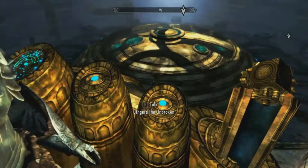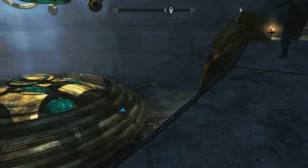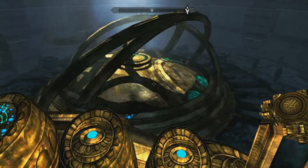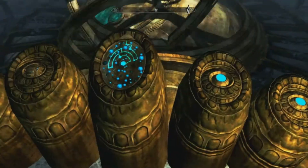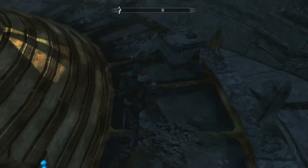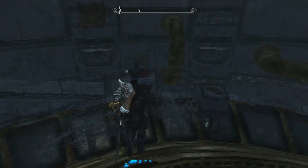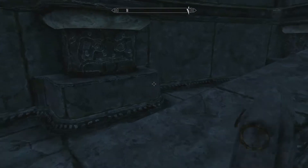I can't activate these buttons yet. Wait a minute, there's glowy bits there. Is it meant to be so that we have glowy bits pointing in every direction? Or what? Oh right, we have to activate this. I have activated it. It doesn't seem like anything's changing or that I'm doing anything. This is a very odd puzzle. Are there any books here that I could use? No, they're all busted.